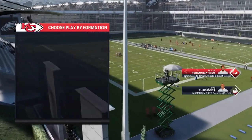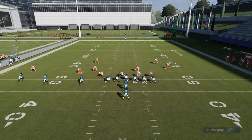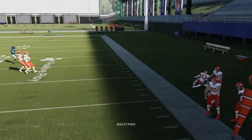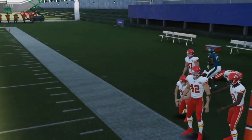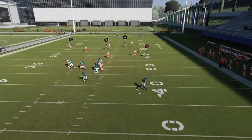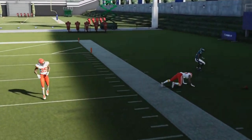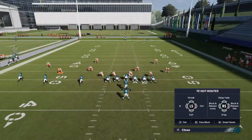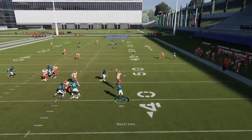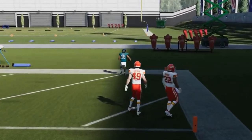Next up we have the PA counter waggle out of pistol trips. Man or zone, you're just streaking the A route and working the B route — this one's a little bit better. It's really about these two crossing routes. The B route is good for a catch and run, and the Y route is obviously the big play. These guys get open against just about every defense, man or zone. It's really all about the crossing routes.